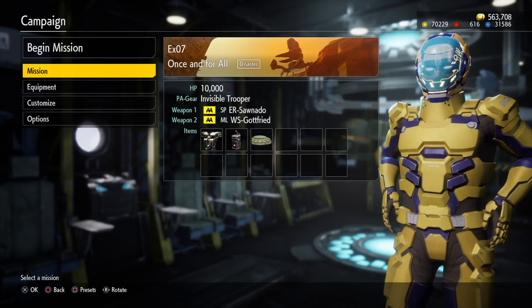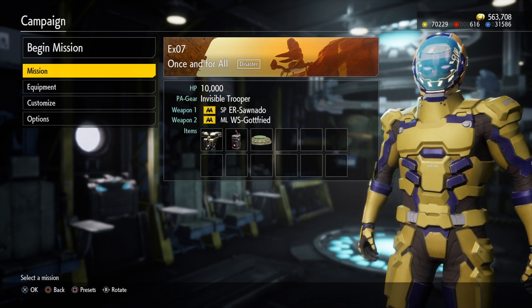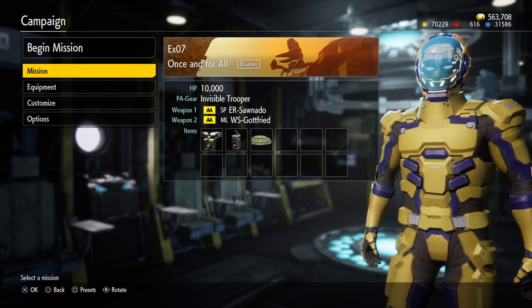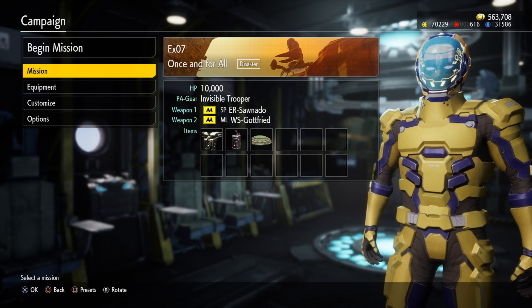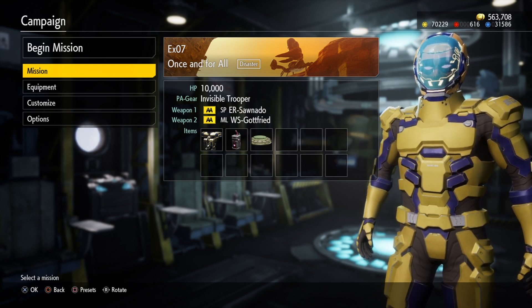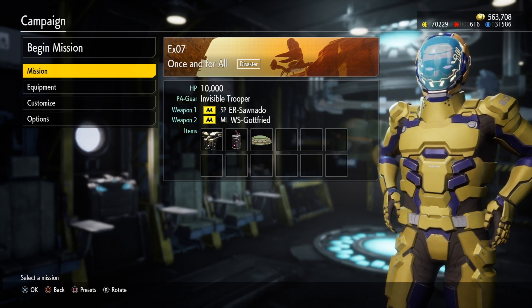Hey guys, welcome back. Today I want to show you how to beat mission 7 on the Golden Storm DLC on disaster difficulty. For this mission I'm using the invisible trooper, though you don't have to use the invisible trooper — you can use whichever class you want.